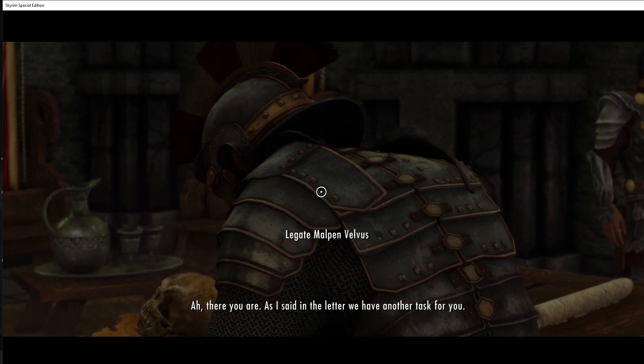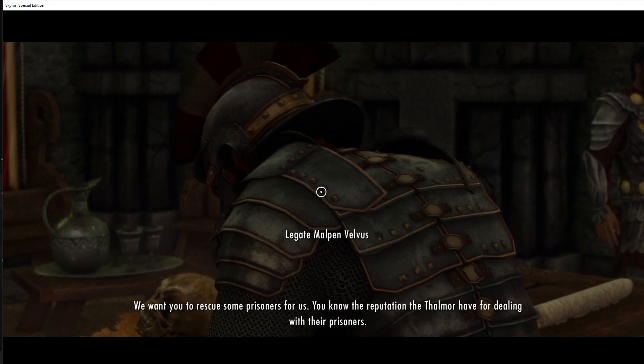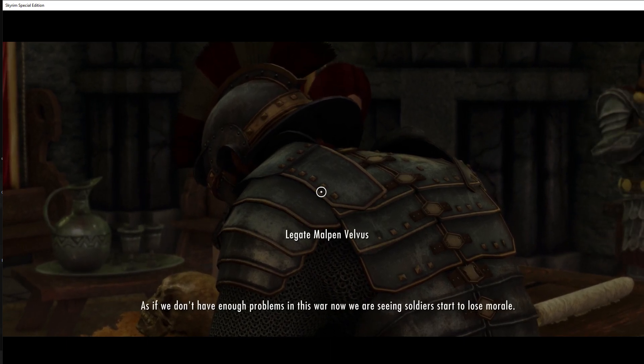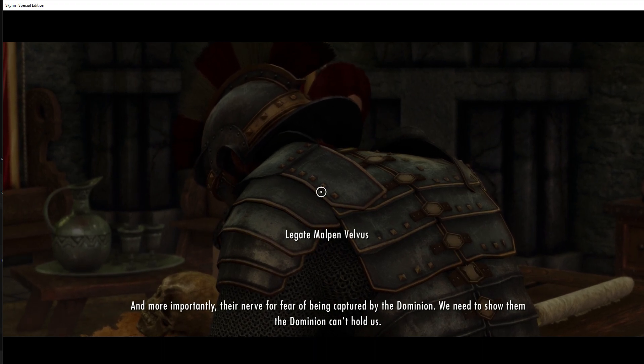There you are. As I said in the letter, we have another task for you. We want you to rescue some prisoners for us. You know the reputation the Thalmor have with dealing with their prisoners. As if we don't have enough problems in this war, now we're seeing soldiers start to lose morale and their nerve, for fear of being captured by the Dominion.